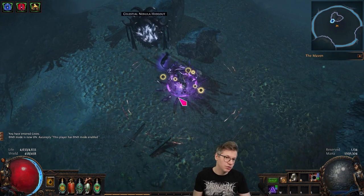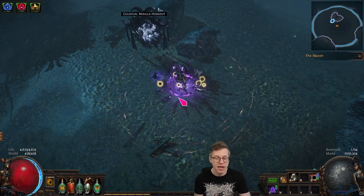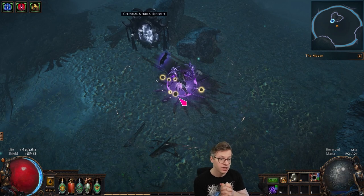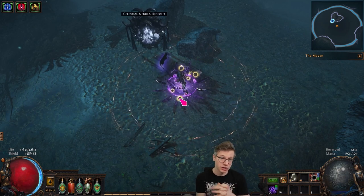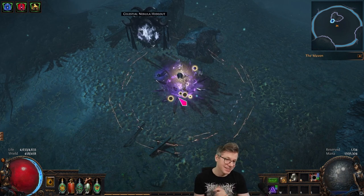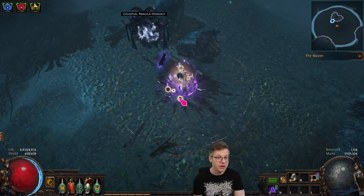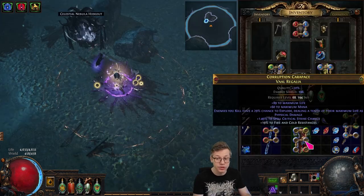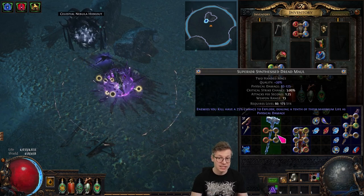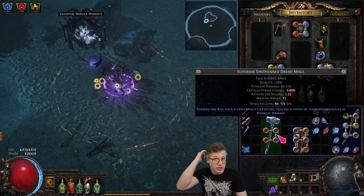Basically what happened is explode used to be 100% for 3 or 5% life based on if it was Maven exploded or not. Now it is between 11 and 35% chance to explode for one tenth of their life. So if you scale physical damage at all — like in the clip at the beginning, I was Cold BV Elementalist a couple days ago, I'm already on my seventh build this league — you scale fizz a lot with that build. You're getting basically very close to full-screen pops like you used to. That was with a 29% chance to explode chest, which can go to 35%. And if you get a synthesized weapon with another 25%, you're basically popping the whole screen cleanly, especially if you're scaling fizz damage.